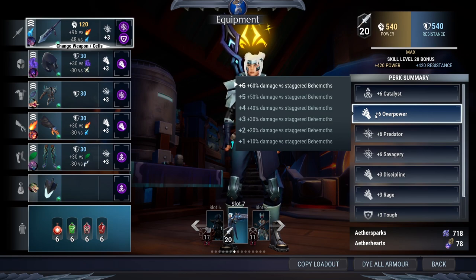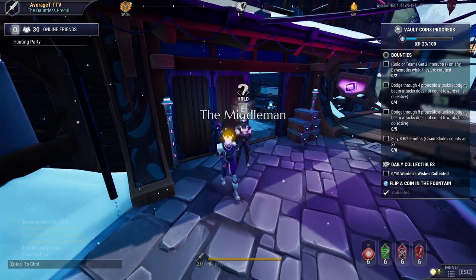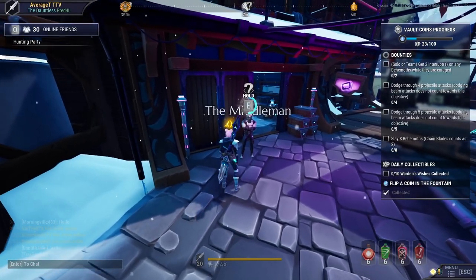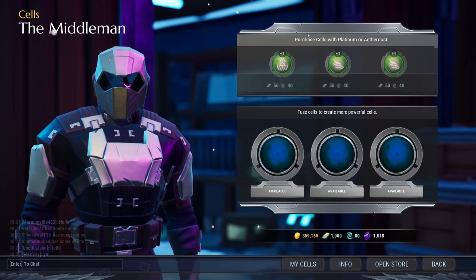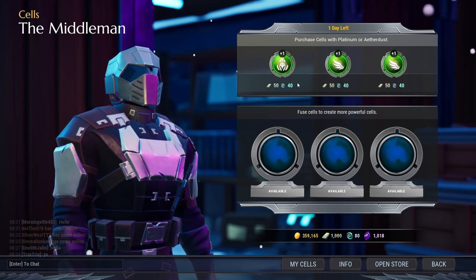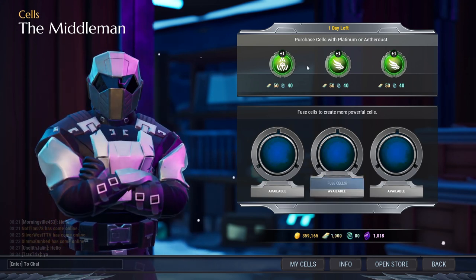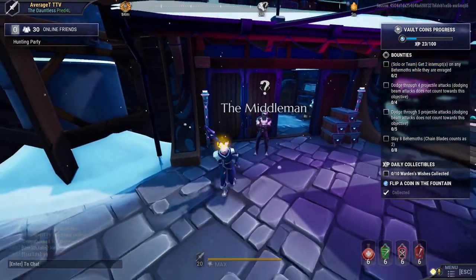If you don't have any Overpower cells and you're looking, it does come in Tordogoro's arms, which will give you a plus 3 Overpower when you power surge it. I understand Tordogoro is not a beginning-game item, but that's where you can get Overpower in a cell slot. Also, if you're brand new to the game, come to the Middleman. These cells rotate every few days — sometimes you'll have an Overpower cell. If you've got some chips, try and buy the Overpower; trust me, it's worth it.